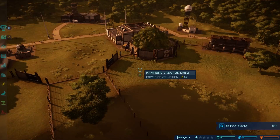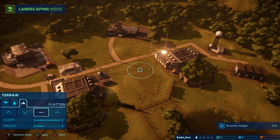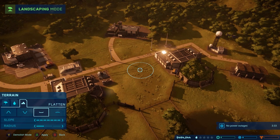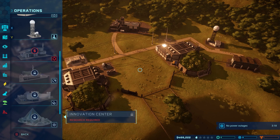Let's do landscaping — let's flatten this a little bit. Perfect. We should be able to put something there. Operations — Ranger, ACU, Science Center. We got a research center. Right here — wow, just enough too.